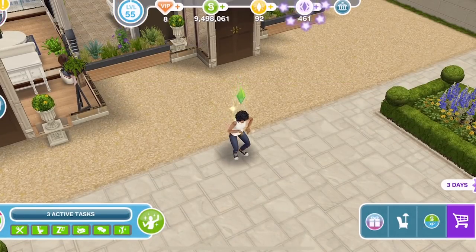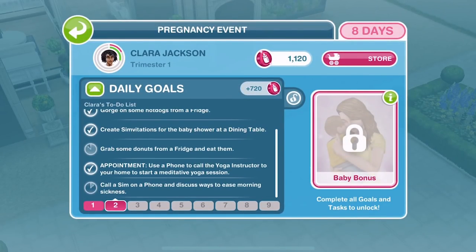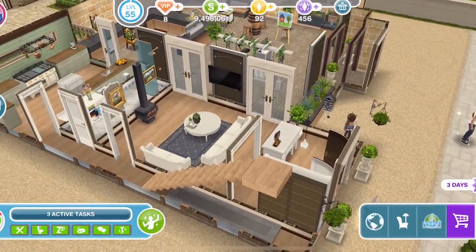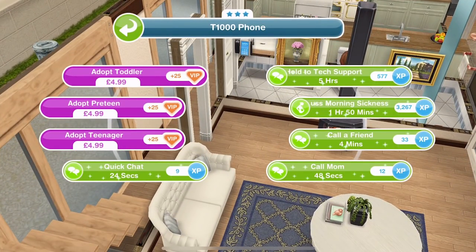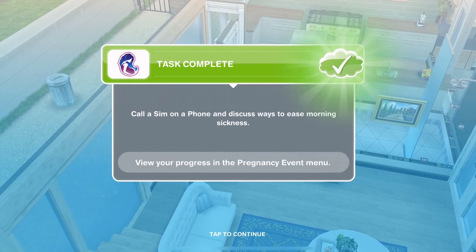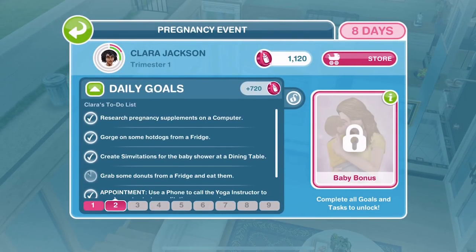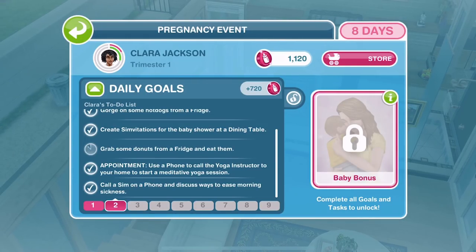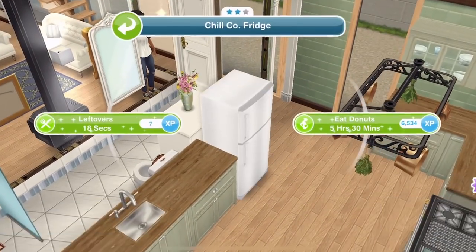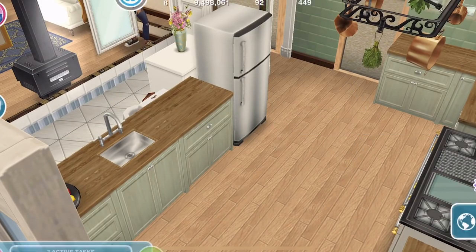Clara's yoga session has now finished. I'm going to save the donuts one for last. We just need to call a sim on the phone and discuss ways to ease morning sickness — that's one hour and fifty minutes. We'll do that task first. She's finished discussing morning sickness. The only thing left to do now is eat donuts from the fridge. She's had a hungry day today, gorging on hot dogs and now grabbing donuts. So let's eat donuts for five hours and thirty minutes.